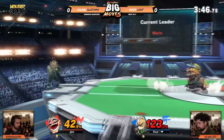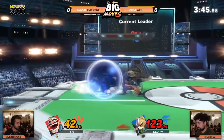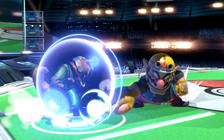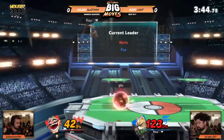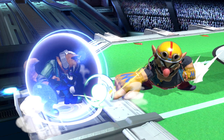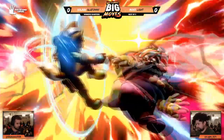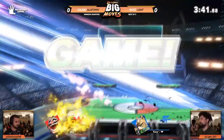Gluto fades back to bait Light towards him, only to approach Light again to pressure a defensive option. Gluto uses a relatively safe option on Light's shield to see how he reacts. Light jumps and retreats back into the corner. Gluto repeats the same pressure situation using down tilt on Light's shield, and expecting the same reaction, opts to use a fade back back air to catch his jump and secure the stock.